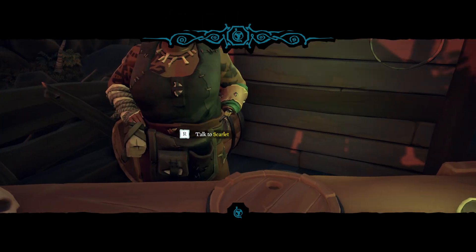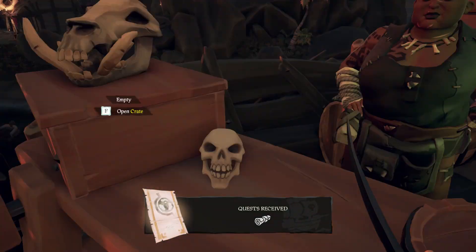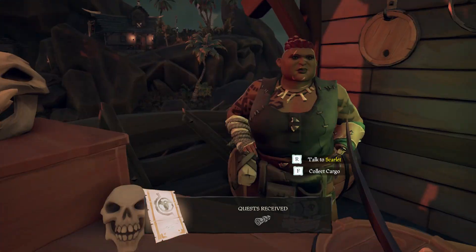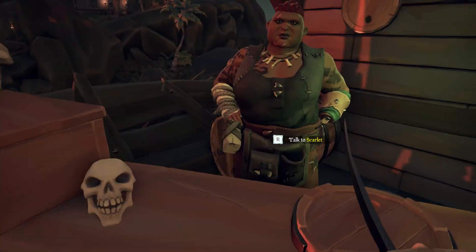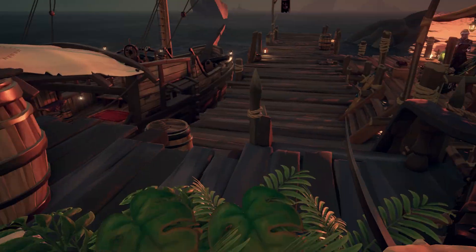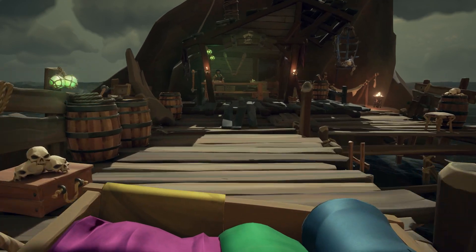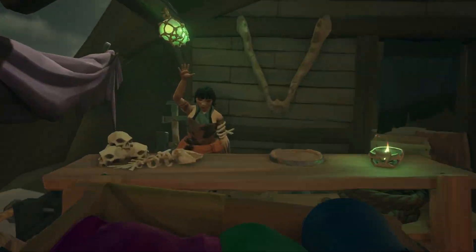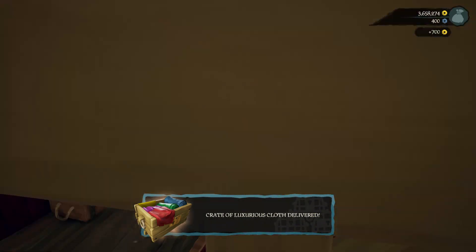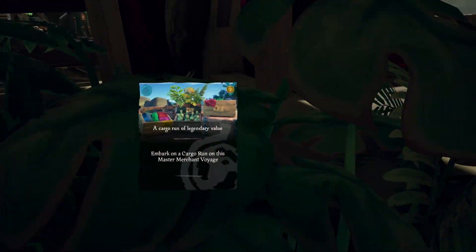Another trick you can use is, from the moment you've completed the cargo run, just leave the game and re-log to a new server so you spawn on an outpost again. We've been doing this to get some cargo loot for the commendation as a pirate legend and it really speeds up the progress. It's way quicker than sailing to the next island to collect the cargo and then sail to the location to sell it. This way you only have to collect the cargo from the outpost and sail to the location to sell them, then just change server again.